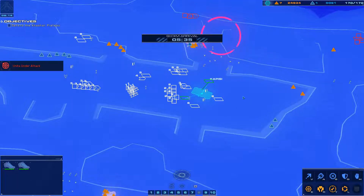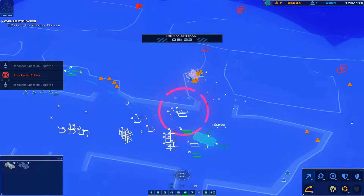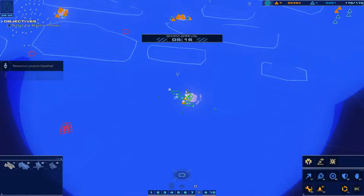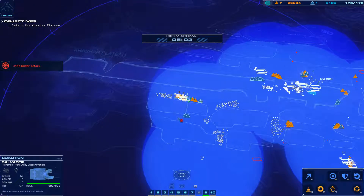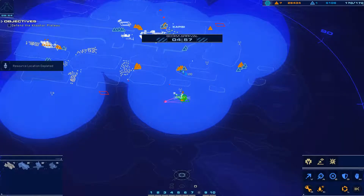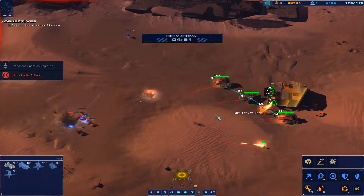We do have assault cruisers. Rachel's not here, so we'll assign the assault cruisers as group seven. Group six, move over there. Group seven, stay here. Resourcing is almost done. Group nine will finish resourcing this deposit and move over here to grab those. Group 10 in the meantime will grab this pocket and go around the back to meet at the plateau. We're going to try to grab all the resources we can to prepare for the next mission.